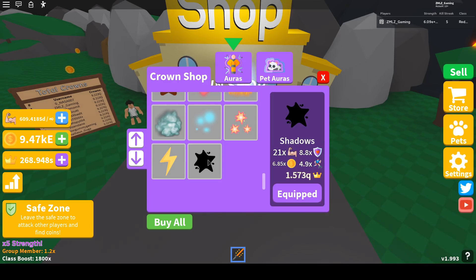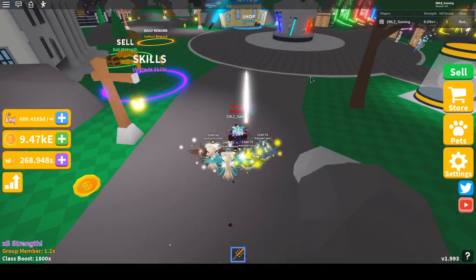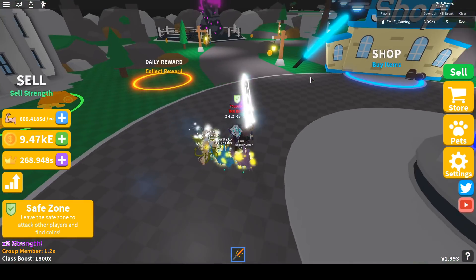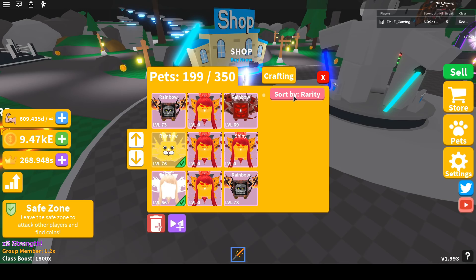Hopefully they have fixed the HP cap — I can't tell since I'm on a private server. Shadows also gives 6.85 times rubber coins and 4.9 times speed, so I am really fast. They even added a 'Sort by Rarity' button that isn't mentioned in the description.